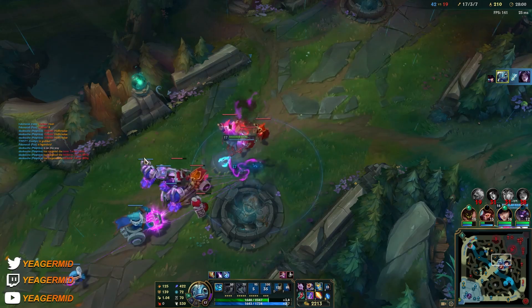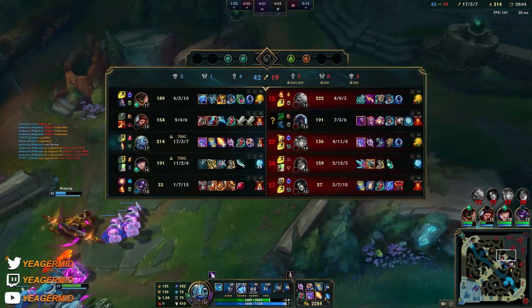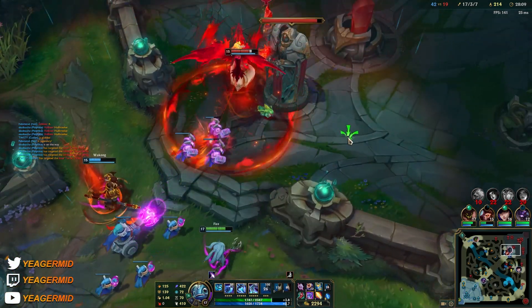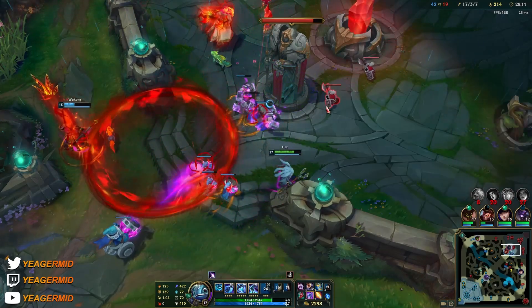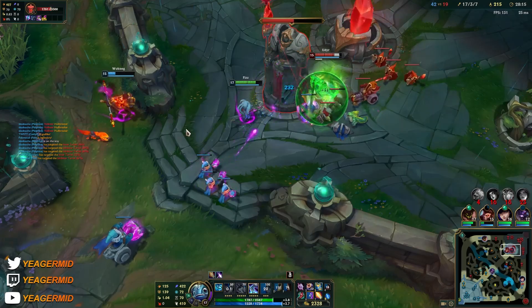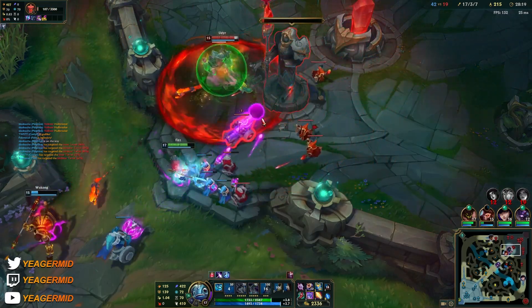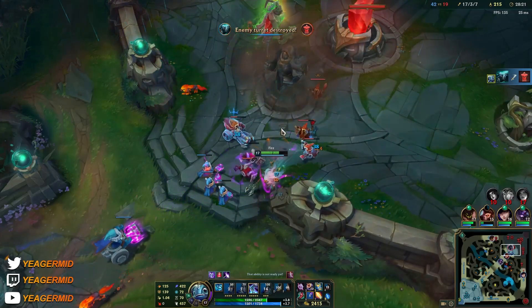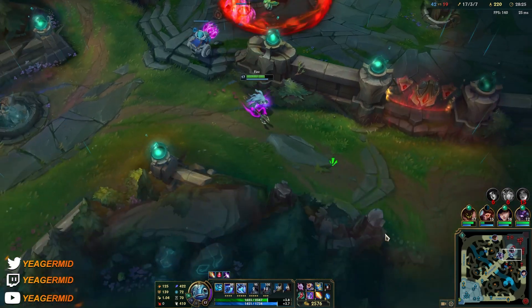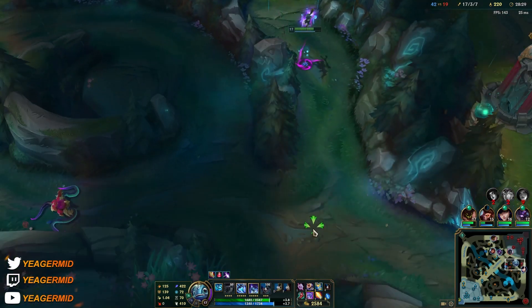Tanky targets will always be difficult to deal with even if you are fed — that's why you don't focus them down. When you can one-shot the mid laner or the AD carry, why would you ever go for the front line? We got what we wanted. Maybe I can get the blue buff — it doesn't seem like they took it, it is still up.